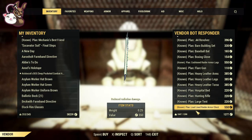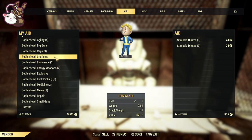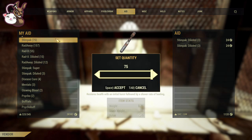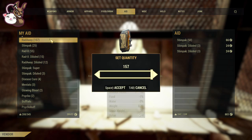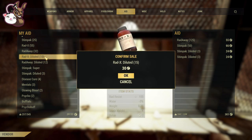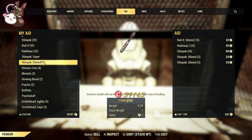Once I went to sell those items, we got to the world of aid — and this is what absolutely killed my space. I had 56 stack weight in Stimpaks. My general rule is to carry no more than 25 — that will get me through any daily ops quest or most quests. For Radaway, I had 157 with a stack weight of 39, so I got that down by 125, which also gave me a nice 500 caps. I got rid of anything diluted — Radaway, Radex, Stimpak, etc. — and the weight kept dropping.